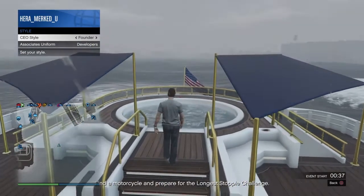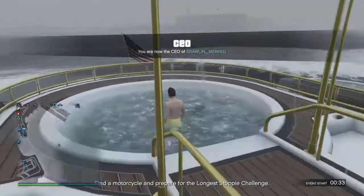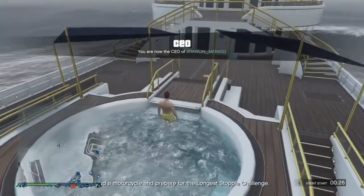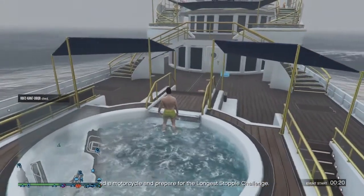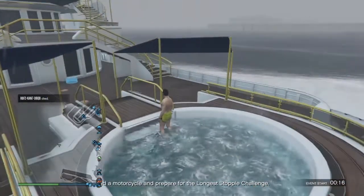Simply pick any outfit you want — it doesn't matter which one. Then go ahead and walk into the hot tub. Different times of day you actually get different types of swimming trunks. Right now I have the yellow ones on, but when I first started I had board shorts. It all depends on the time when you do this.